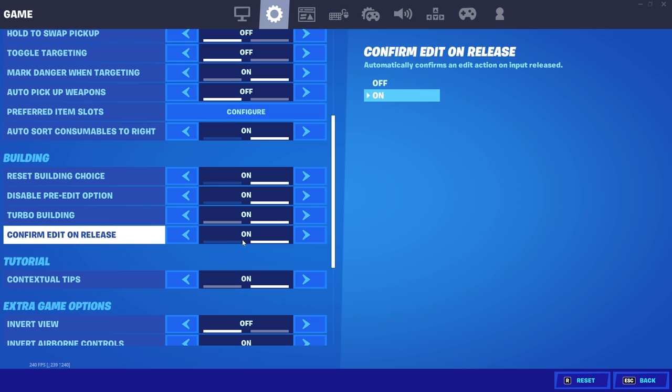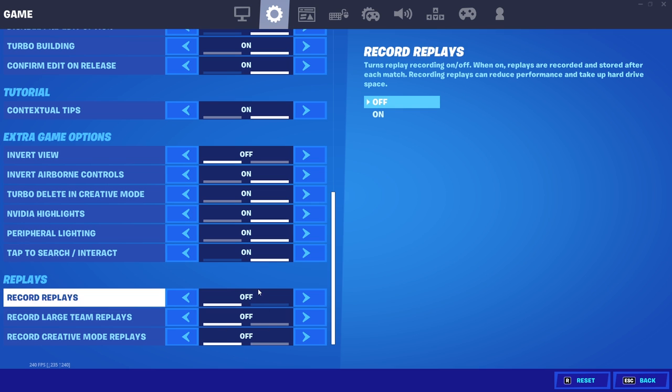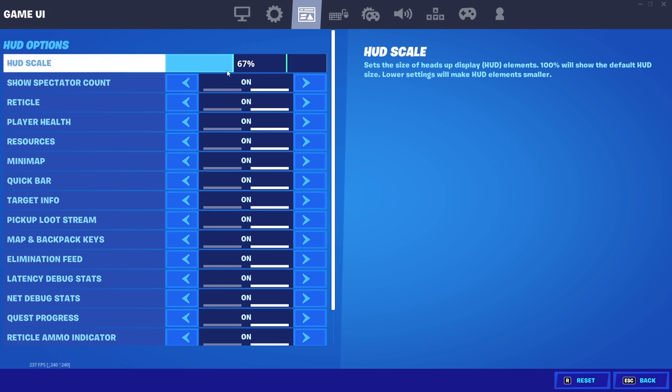Don't just start trying to edit fast, because that will completely mess you up — trust me, I'm speaking from experience. About five or six days into my switch to keyboard and mouse, I realized my mistake and turned edit on release on. At the beginning it was rough, but after a couple of hours I got the hang of it. The rest of the game settings aren't really important except replay mode — keep all of it off. It will save you from FPS stutters and probably give you at least an extra 40 FPS. For my game UI, my HUD scale is at 67%, which is just preference.